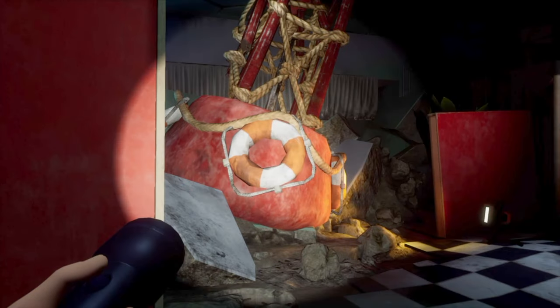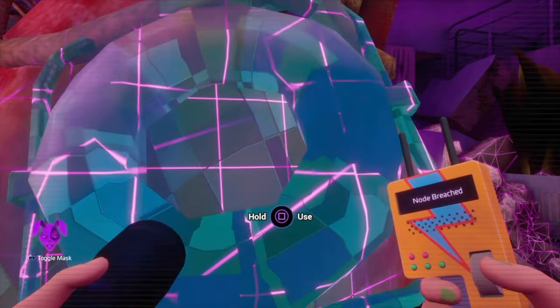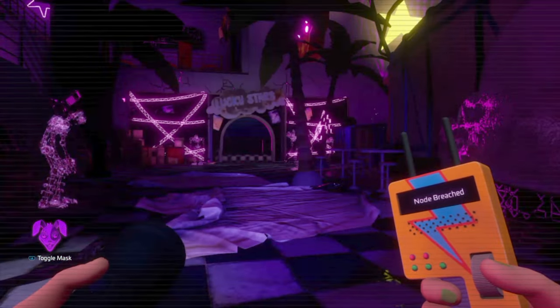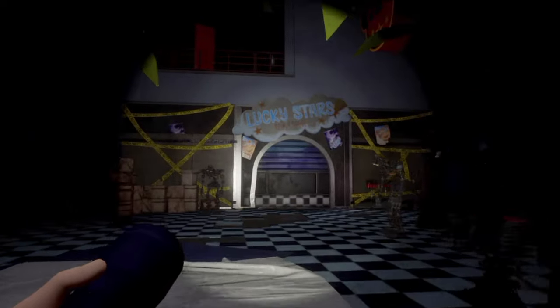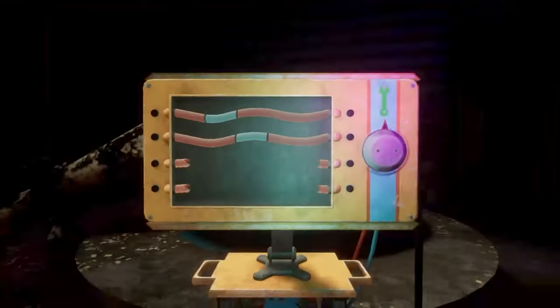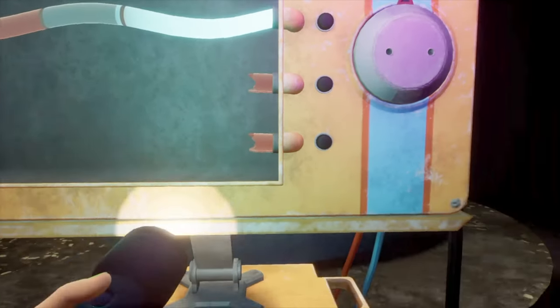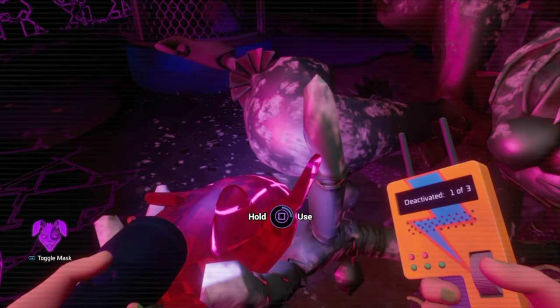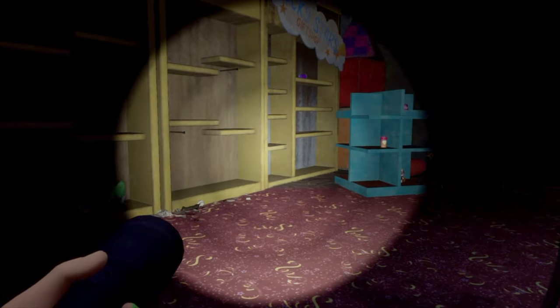As soon as we get out of the daycare we're going to head over to this here and deactivate it. Then we're off to this room over here, the Lucky Stars gift shop. We'll head in there and over to this machine where we'll use our faz wrench. Line both of these up in the blue and it will give us our next security node, which is a sun plush. Deactivate it and now we're off to our next security node.